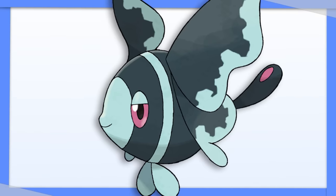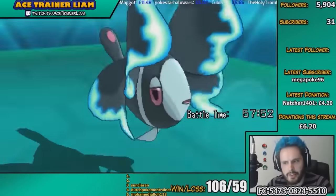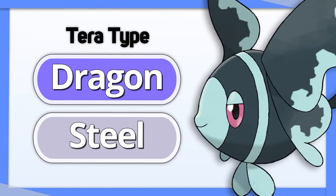Lumineon: since it's only weak to Water and Grass, and its main goal is normally to stick around for as long as possible to support its team, Tera Dragon is the best type, with Tera Steel being a fine alternative.